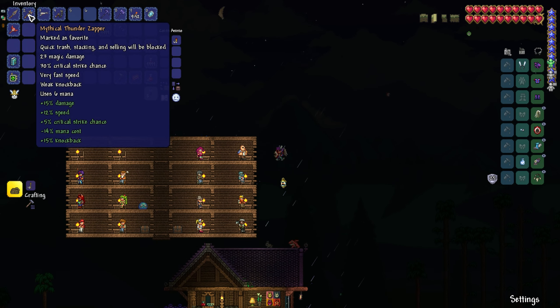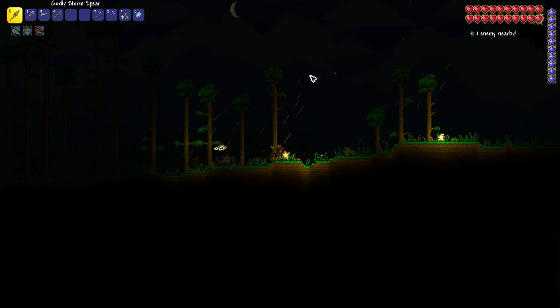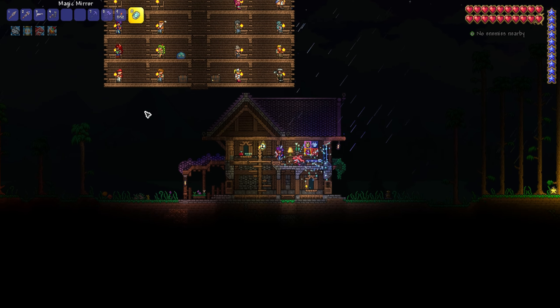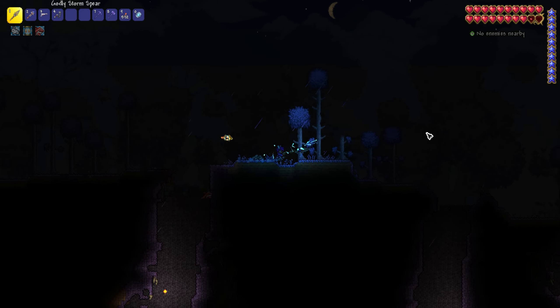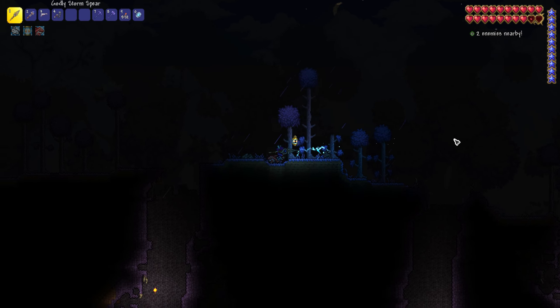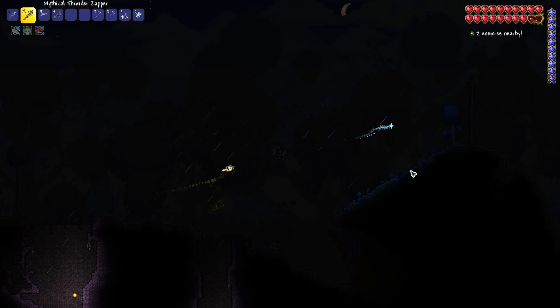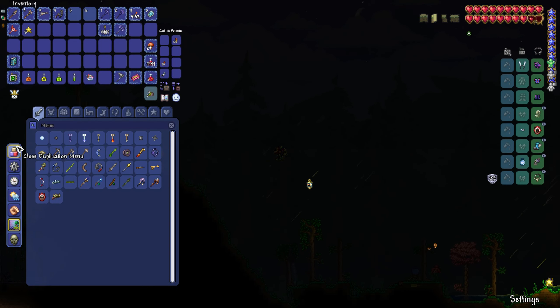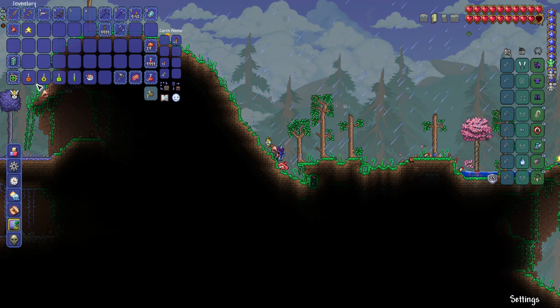Okay, I think that's all I really wanted to do here, so I can just move on and do Skeletron. I probably should bring some buff potions with me. I think I might end up using the Thunder Zapper more than the Storm Spear. The Storm Spear is cool, but the projectile goes literally nowhere, and the Thunder Zapper shoots really fast with a projectile that goes far. Oh, I just realized I have a Magic Conch — I need to remember that because I don't have to walk all the way over to the oceans now.